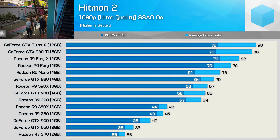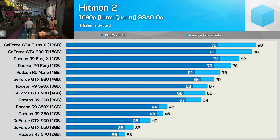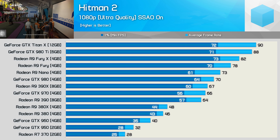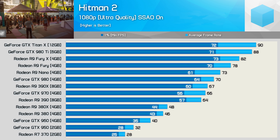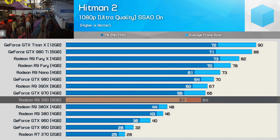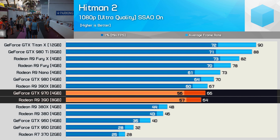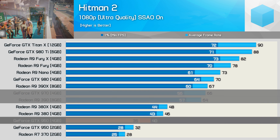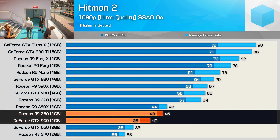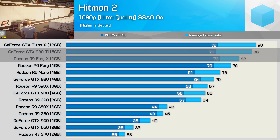First off, let's look at the older Radeon 300 and GeForce 900 series graphics cards starting with the 1080p data. Hitman 2 is very taxing with the ultra quality settings enabled — for 60 fps on average you'll need either a Radeon R9 390 or a GeForce GTX 970. The GTX 970 hangs in there very well with the R9 390, though the GTX 960 does get a bit trashed by the R9 380.